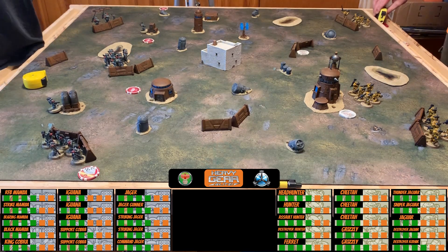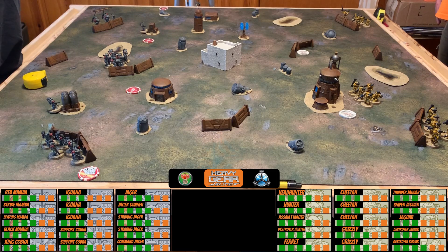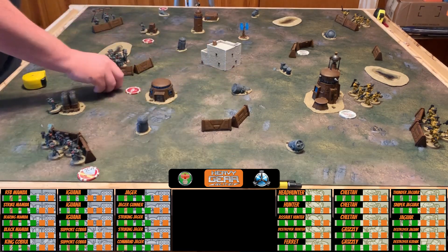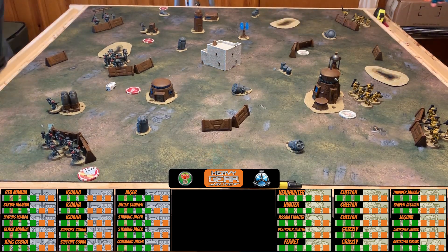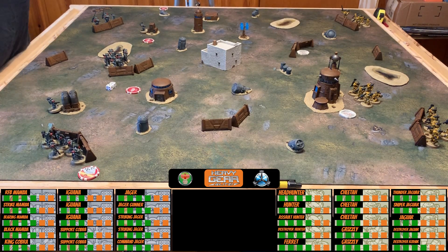They roll initiative for Turn 1. Nick's force commander is the Razor Fang Mamba; Dave's is the Thunder Jaguar — both initiative skill five-plus. Nick rolls a seven, Dave rolls a six, so Nick wins initiative and goes first. Nick notes they're playing five rounds on a four-by-four, which makes the table feel cramped compared to the ideal six-by-four.